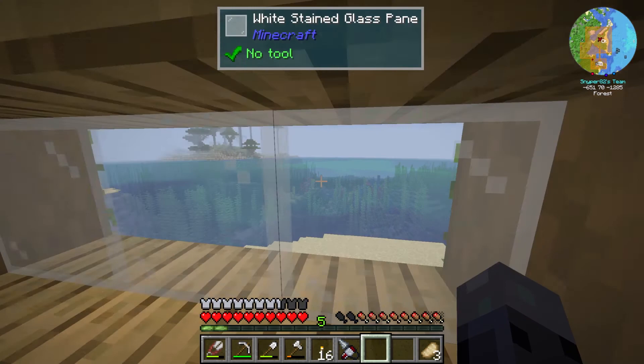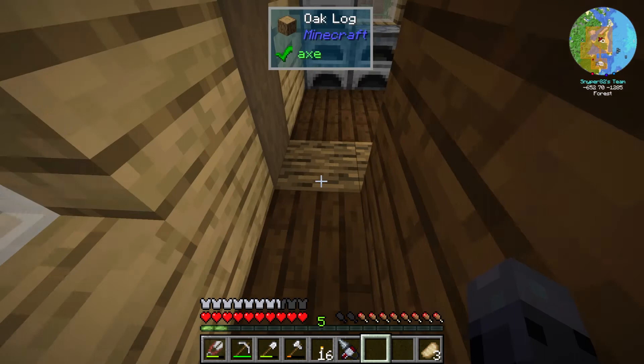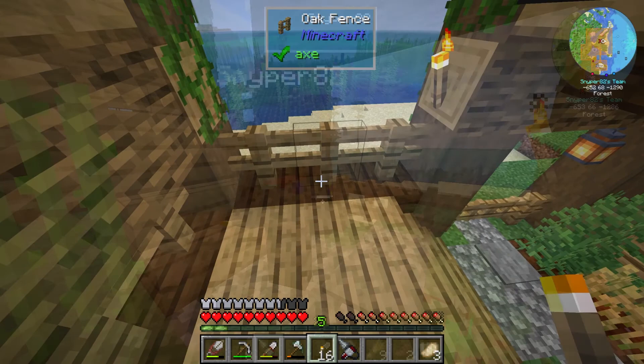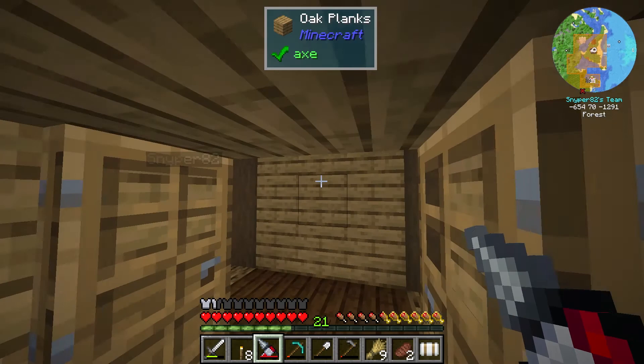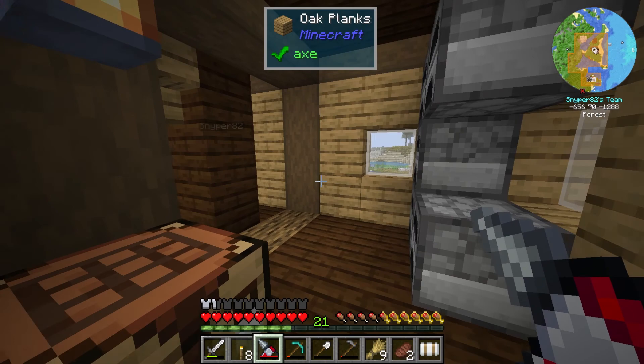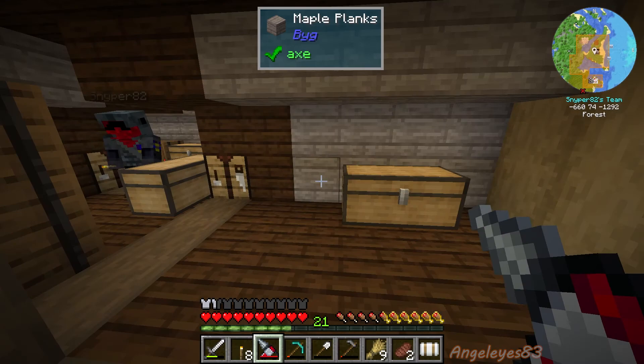Welcome back to My Modded Life. Last episode we built onto the house in anticipation of having more storage, built a bigger farm, made some better mining tools, made magnets, and started working on power and ore doubling. This episode I want to build a bridge over to the farm area, automate some resources, and get some better storage because there's a lot of stuff coming in from all the mining.